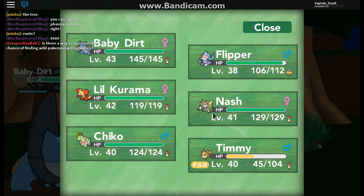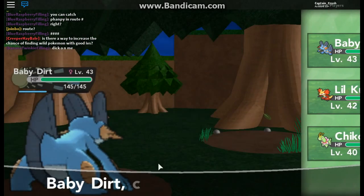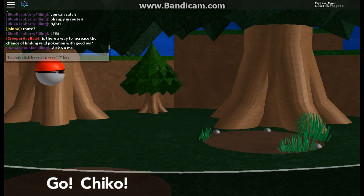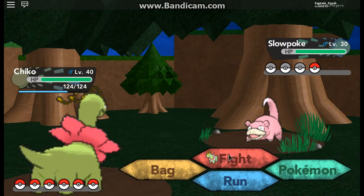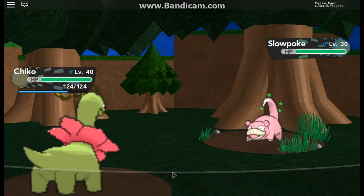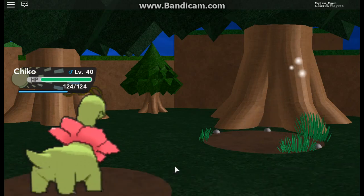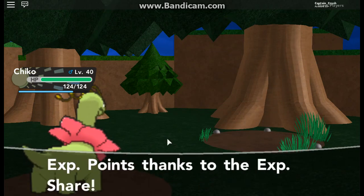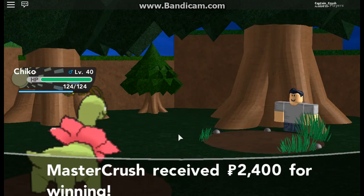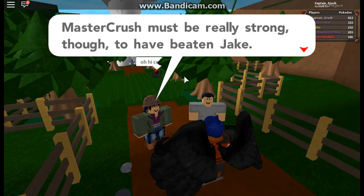Slowpoke — yes! Let's go Chico. And then we can just go Magical Leaf. And down goes Slowpoke. That was unexpected — we got $2,400! Such a great match, I did very well, must be very strong.